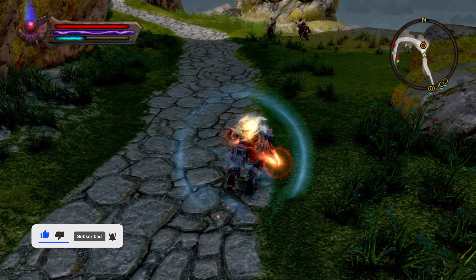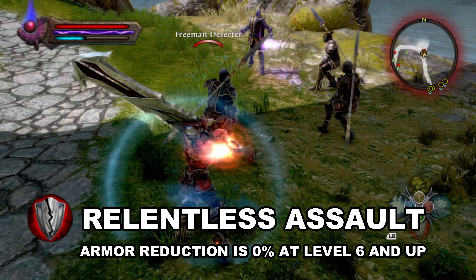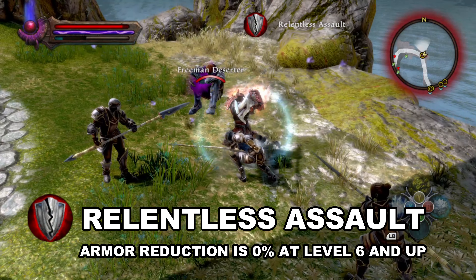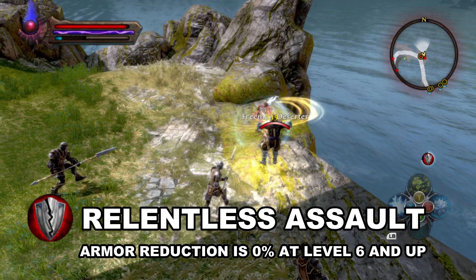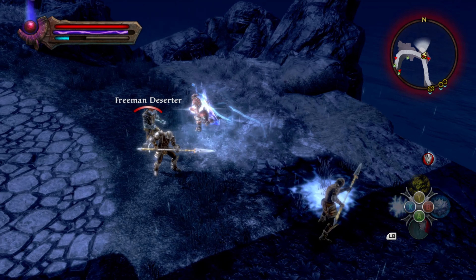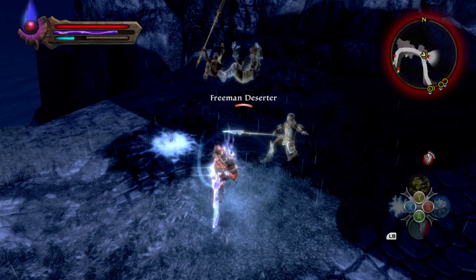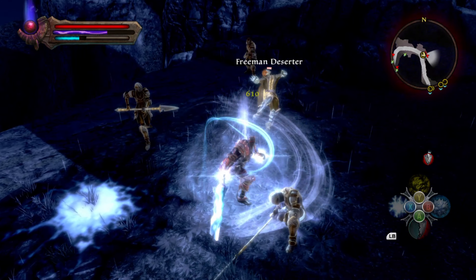One cool ability I would want to point out is Relentless Assault. If you put it at maximum, you will not get interrupted when attacked for 20 seconds. If you have bonuses in your abilities, it could reach up to 30 seconds. This ability is great against ranged enemies like sorcerers — it is useful for getting close to your enemies, and if you get swarmed, you can still attack or cast spells.